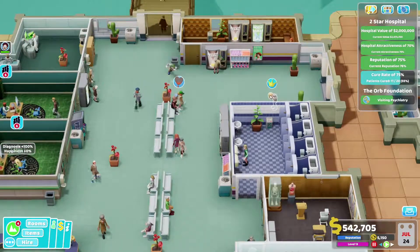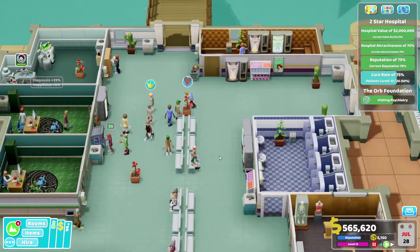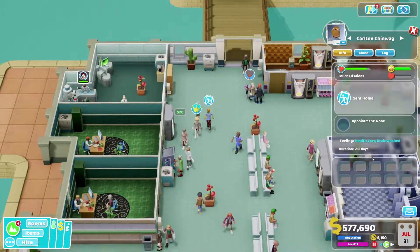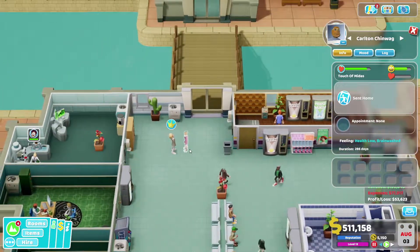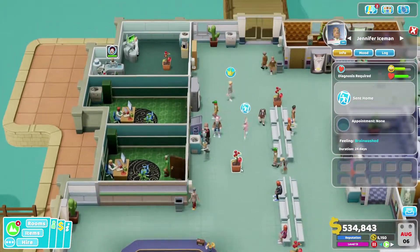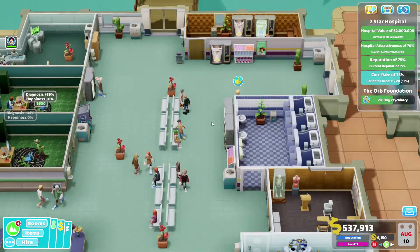I think she needs a tag — 'barely human.' You get brainwashed by Orb? You can go — don't get annoyed at home, go visit Orb. Get out of my hospital. They can't cure you because they're a bunch of charlatans.